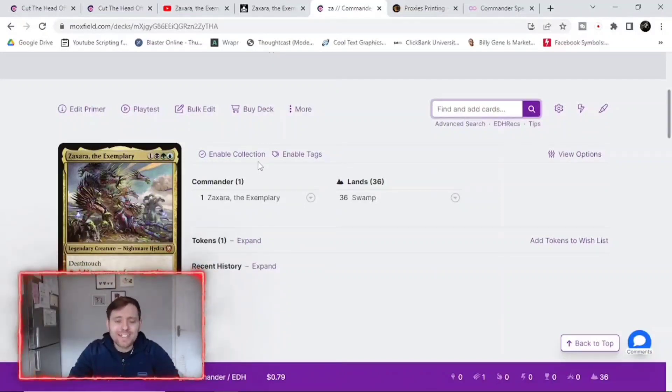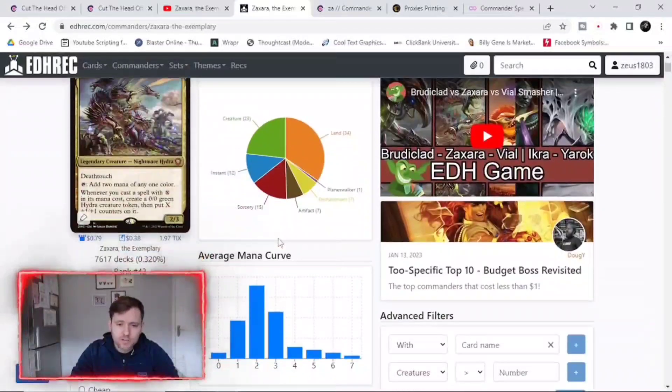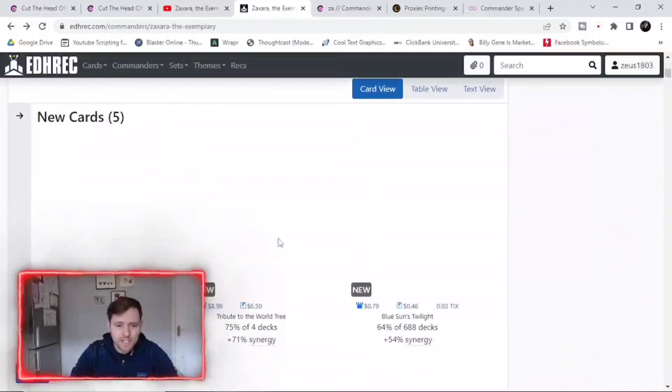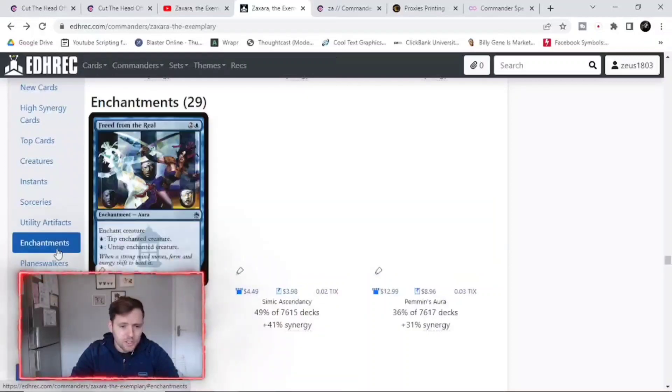Now what I generally try and do is go to EDHRec first to see if there are any combos with the deck. With Zakara the Exemplary there are a couple of cards that are just amazing — they create infinite mana. So you go down to enchantments and you've got Freed from the Real. You attach that onto the commander, you pay one to untap the creature when you tap it for mana, and then it can tap again for mana and untap — infinite mana. There's also Pemmin's Aura, which does basically the same thing but is over double the price, so you can put both in if you want.